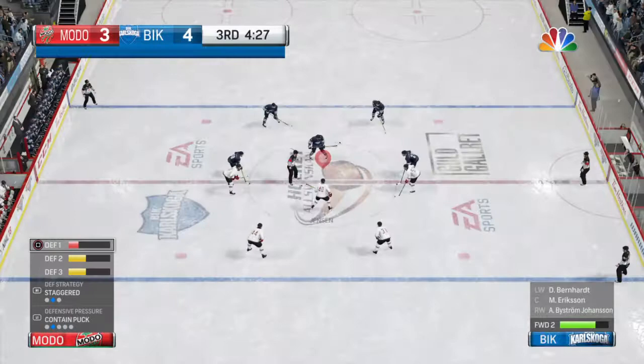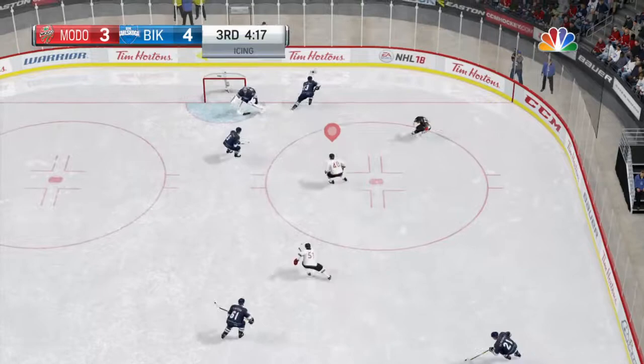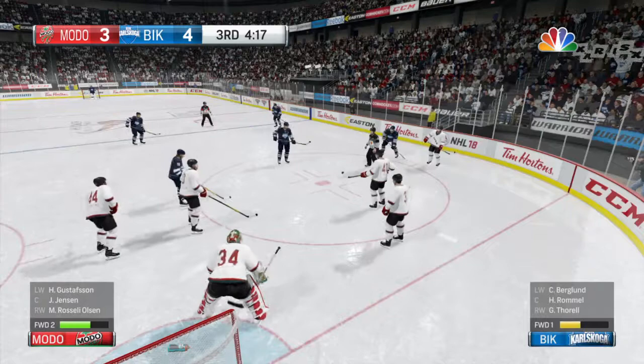They take that neutral zone face-off. Score on the power play. Shot down the ice, and again they're going to have to be in a defensive posture. The face-off is right in front of their goaltender. Icing is called — 33 seconds. A little over four minutes still left. Third period. We had a tie game until just moments ago. It's a one-goal contest.